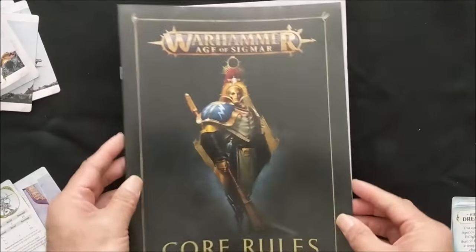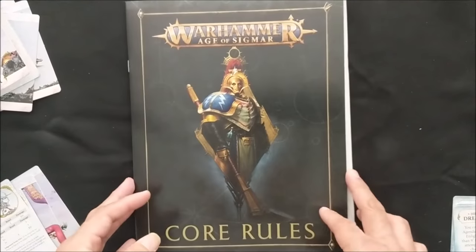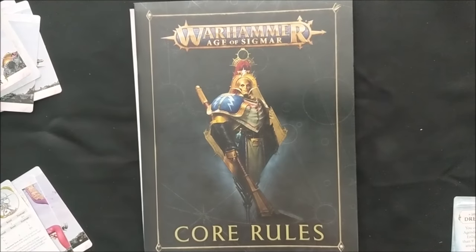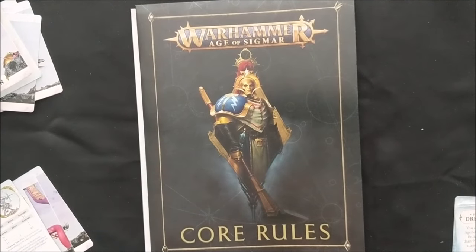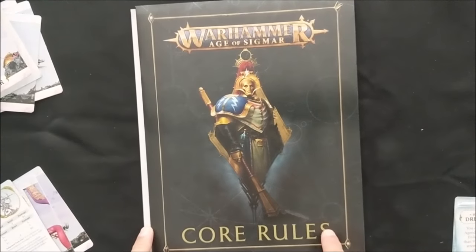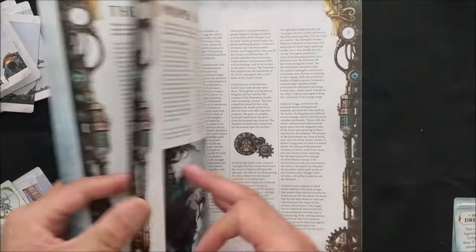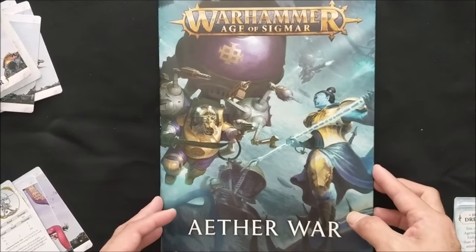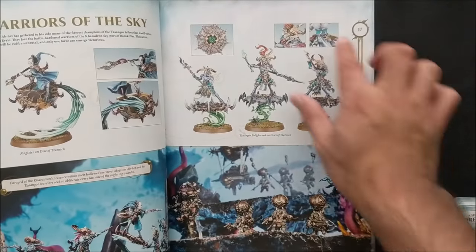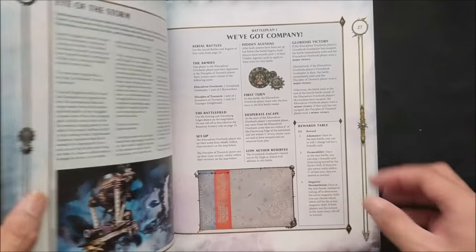You get the two books: the basic core rules for the game, which will be very useful since I haven't played second edition — there will be some changes from first to second edition and this will get you up to speed, or if you haven't played Age of Sigmar at all, it's a very simple and easy game to learn. And then lastly you get the Aetherwar fluff and campaign book, which gives you a history and brief overview of why the Kharadron Overlords are fighting the forces of Tzeentch, with beautiful artwork, a gallery of Citadel-painted models, battle plans, and all that.